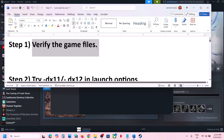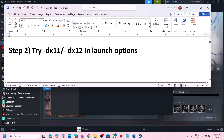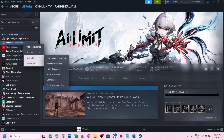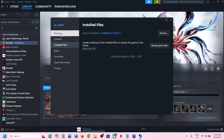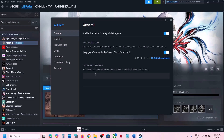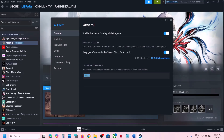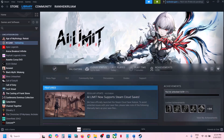The next step is to try DX11 or DX12 in the launch option. Right click on the game, select Properties, then go to the General tab. In the launch option, type -DX11 and launch the game to check. If that does not work, try -DX12 and launch the game and check. If still not working, remove this and follow the next step.